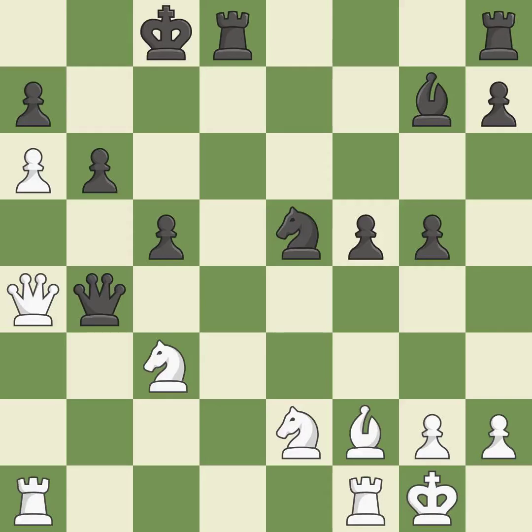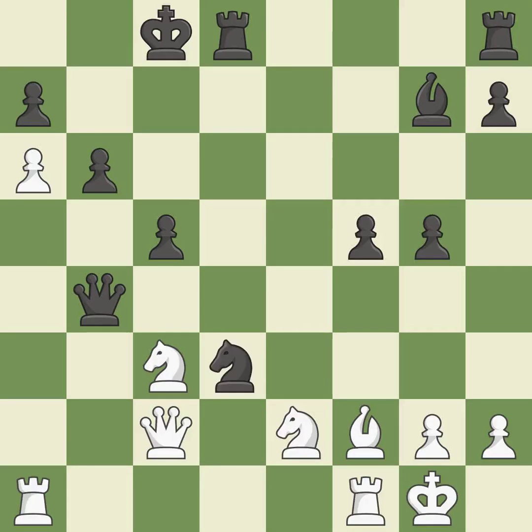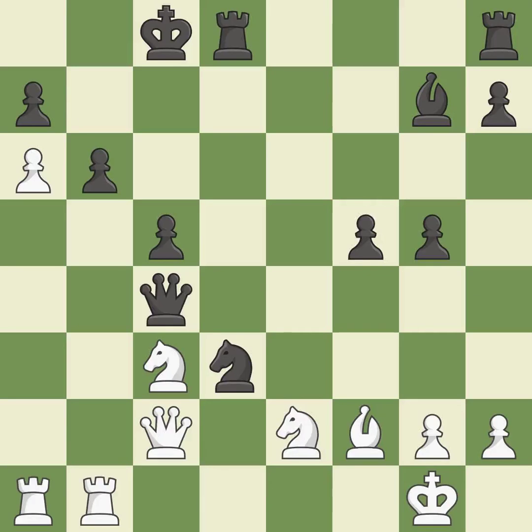This ignores a better way to create a passed pawn — it is an inaccuracy. This threatens to attack a trapped queen — it is a mistake. This blocks an attack on a vulnerable pawn; it is best. This ignores an opportunity to threaten winning a knight — it is a mistake. The queen is therefore moved to safety. This poses a threat to an open file and a rook; it is ideal.